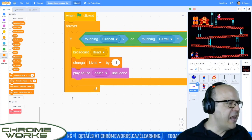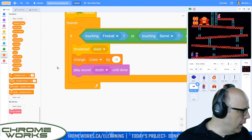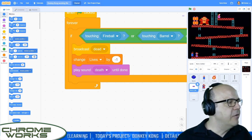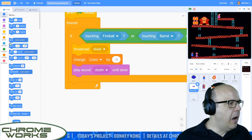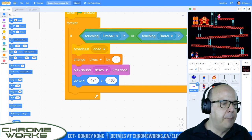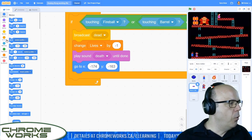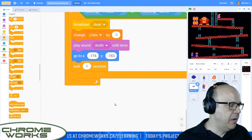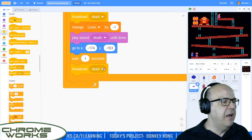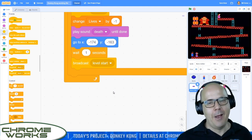We also want to send Mario back to his starting position once the music is done. So let's tell the collider to go back to its start position — that's minus 174 X and Y is minus 163 — which will get him right back to his position on screen. We're going to wait one more second for everything else to finish happening, and then we're just going to restart the level again. So we're going to do a broadcast of the level start command, which will get the next row of barrels to start coming down towards us.